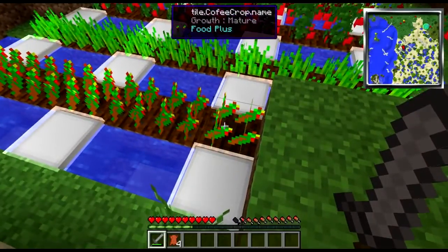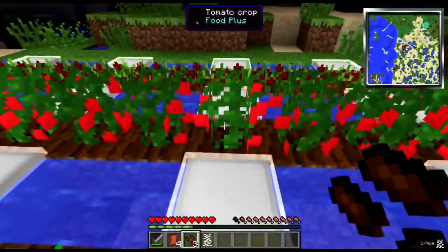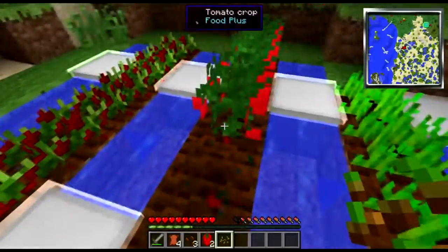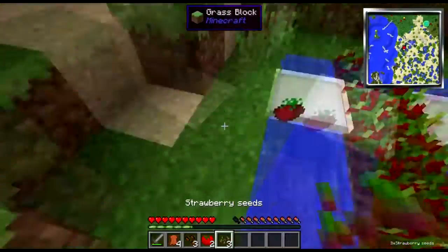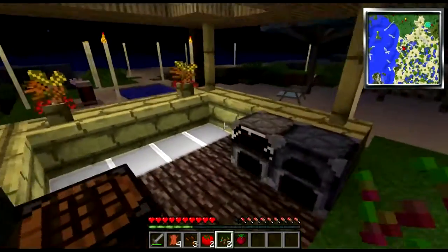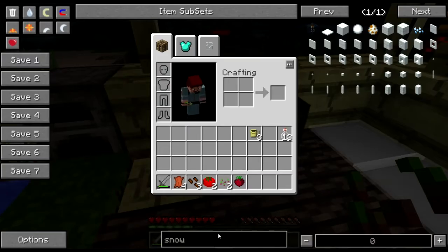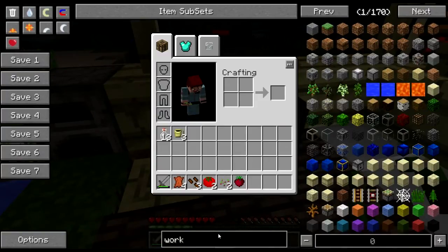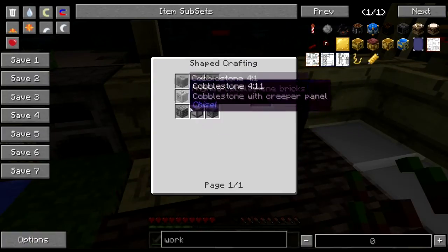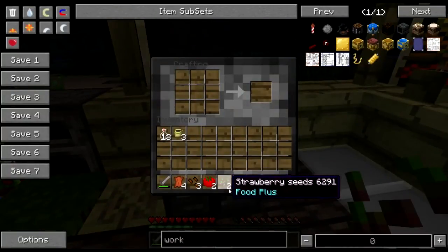Much like Agriculture, Food Plus has its own set of crops. It has coffee - slightly misspelled, but we'll let that slide. It has rice, which we can also plant. It has tomatoes, and it has strawberries. The worktop is basically a crafting table for food, and you make one like so. You take any cobble in an upside-down pants shape, a crafting table, and a knife - which is simply an iron ingot and a stick. That will allow you to make a number of foods.